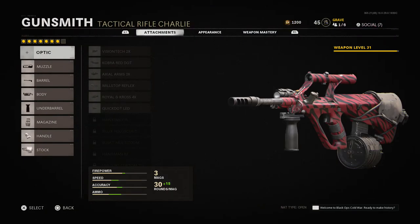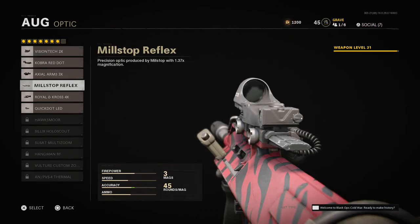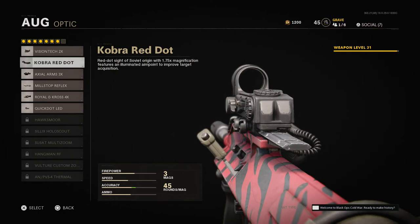By default, if you equip no optic, it does have a default zoom ACOG-style optic — that long rail optic you usually see in past games. I'll use this if I'm playing something where I'm sitting back, playing slow, long lines of sight, like Satellite or Cartel. If I'm going close range, running and gunning, I'll use either the Mill Stop or the Cobra Red Dot.